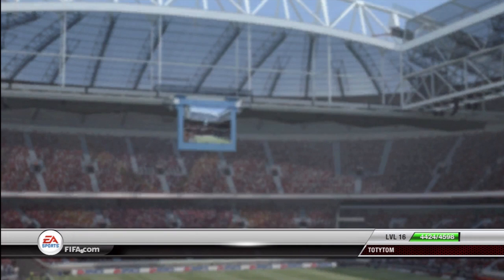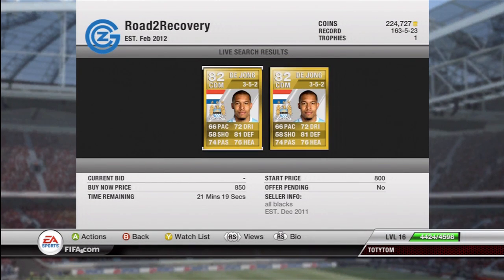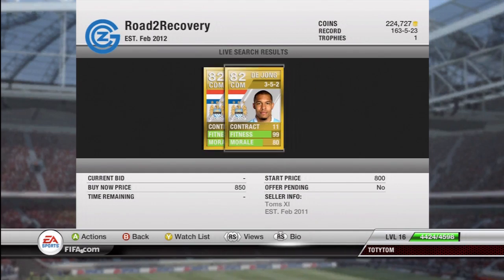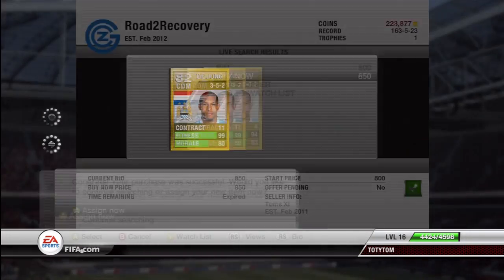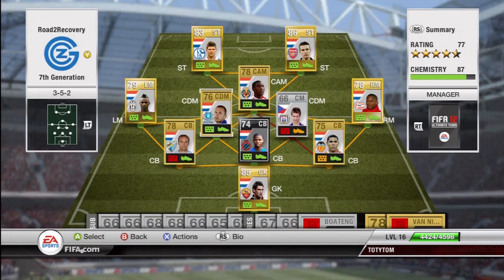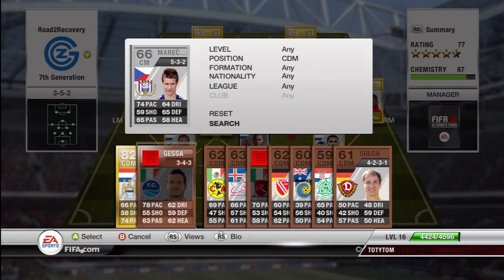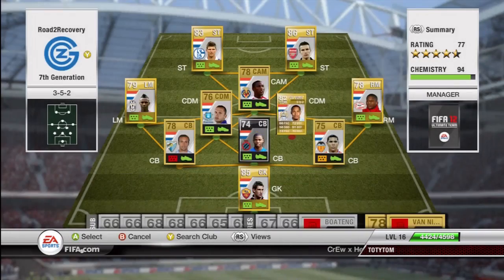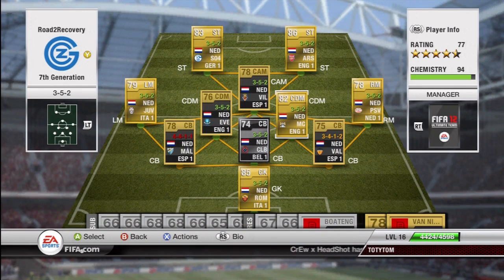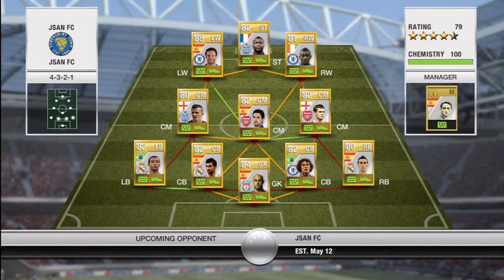We're going to go back into the arena and sign ourselves a player. I'm buying De Jong from Man City — very solid, probably the best centre-defensive mid for Holland. We pop him into our team in the right centre-defensive mid slot. He was only 800 coins, which is absolutely amazing — when you're looking for the best position you're thinking you're going to have to pay quite a lot for it.